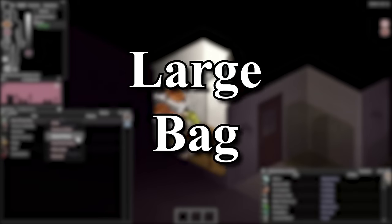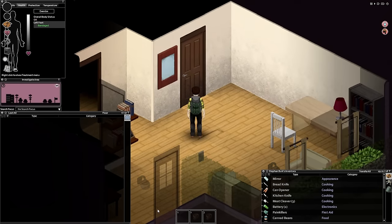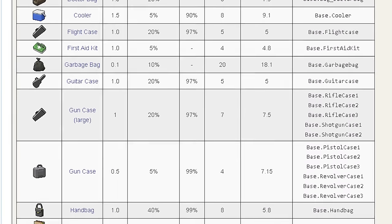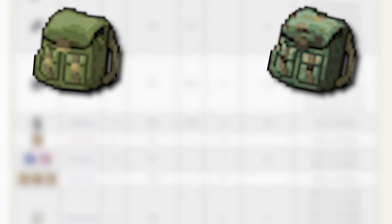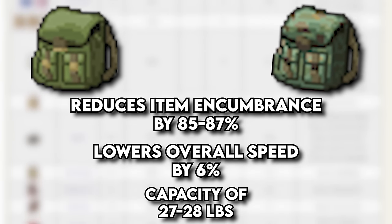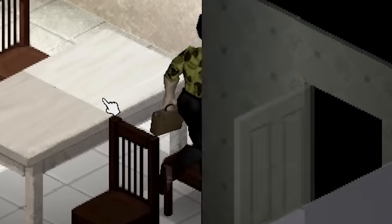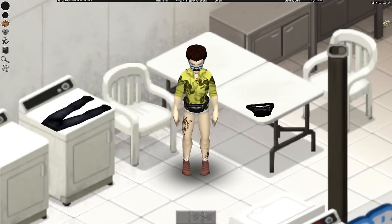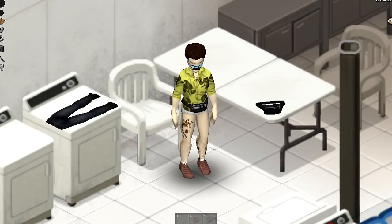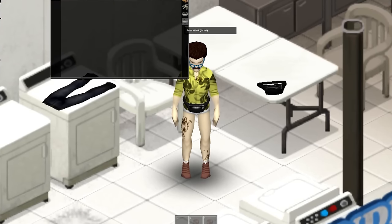If there's one thing you'll need most when scavenging, it's a bag. Depending on what type of bag you have, you're able to hold it in your offhand or in your back, and it will let you hold many more items before you start to feel over-encumbered. Out of all 31 bags in the game, the two very best ones are without a doubt the large backpack and the military backpack — the two reduce item encumbrance by 85 to 87 percent, lower overall speed by only 6 percent, and have a capacity of 27 to 28 pounds. You can also wear fanny packs — you're able to wear one on your front and back simultaneously, and though the capacity is only 2 pounds, it can be an amazing storage space to hold smaller items like ammo or medicine.